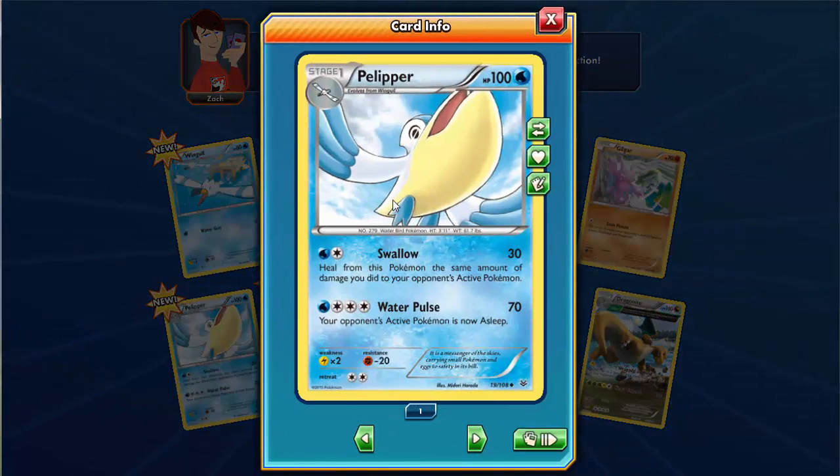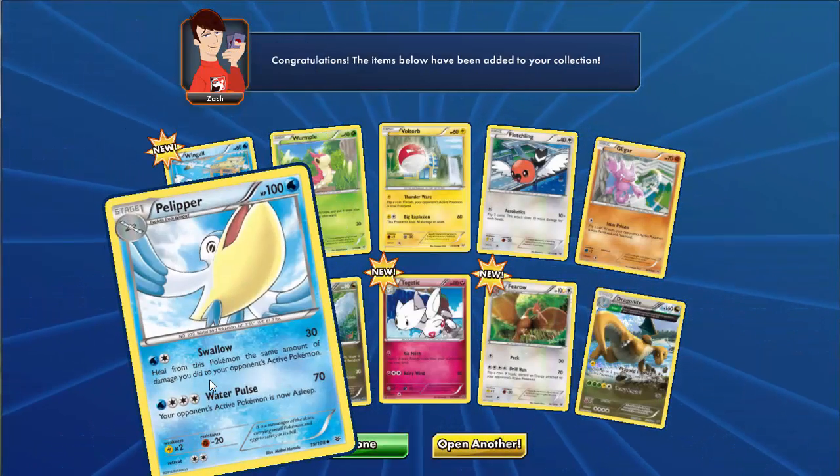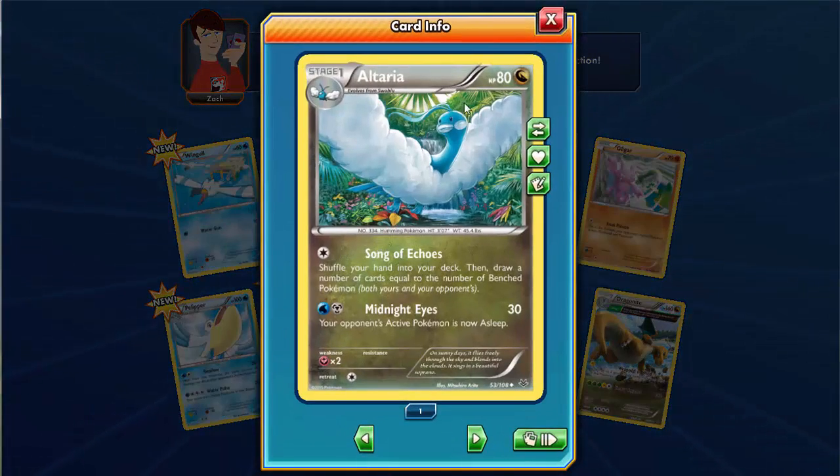There's a Polypaw, which is evolved from Wingle. It has 100 HP and two attacks: Aloe and Water Pulse, so I can evolve this Wingle into Polypaw. There are also three dragon-type Pokemon with 80 HP attacks.